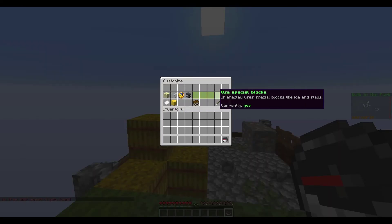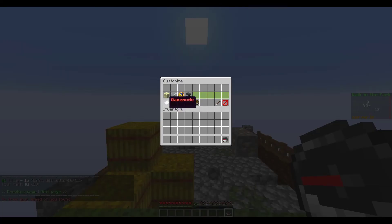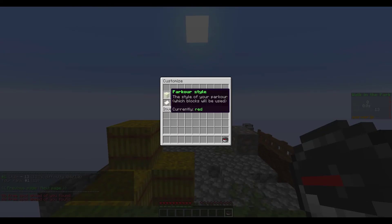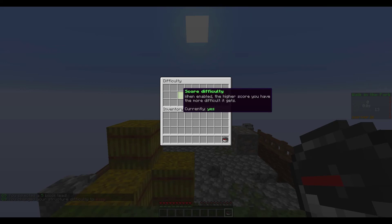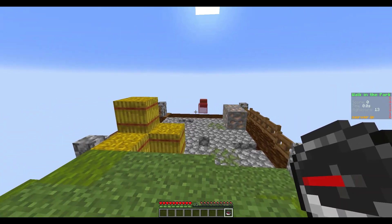In the options menu there is a ton of stuff — language, leaderboard, commands, and game mode so you can do normal or spectate. You can search for another player to spectate. We've got the parkour style with a ton of different styles to choose from — I think I saw rainbow in there, which would be cool. There's the time of day if you wanted it to be night, lead which controls how many blocks ahead of you spawn (let's set it to five), difficulty set to easy, medium, hard, or very hard. There's also score difficulty, scoreboard display, special blocks, full messages, and different structures that appear throughout the parkour.